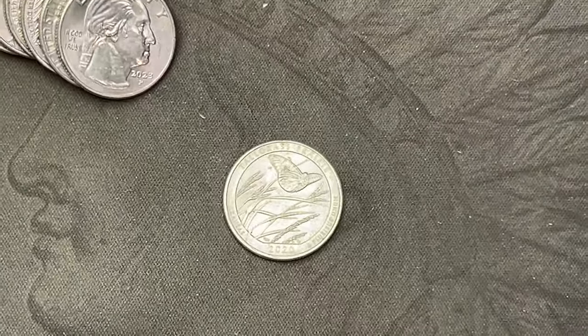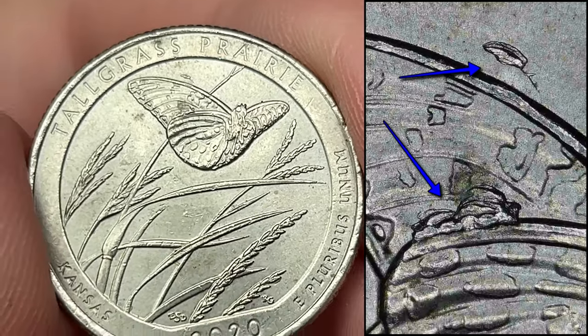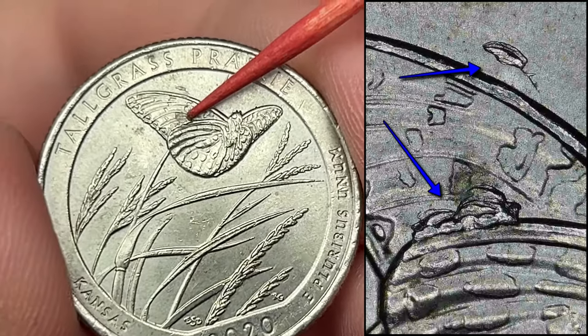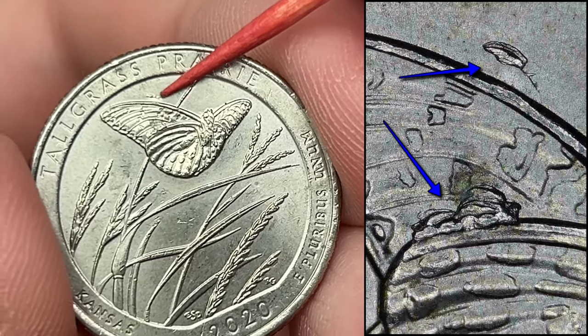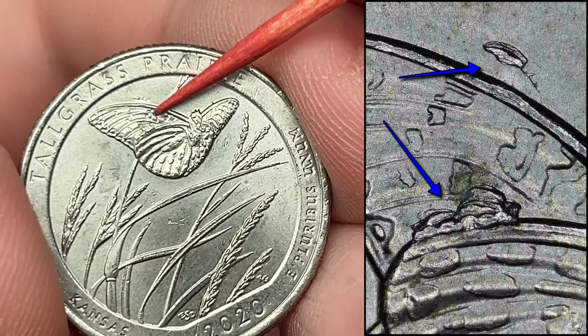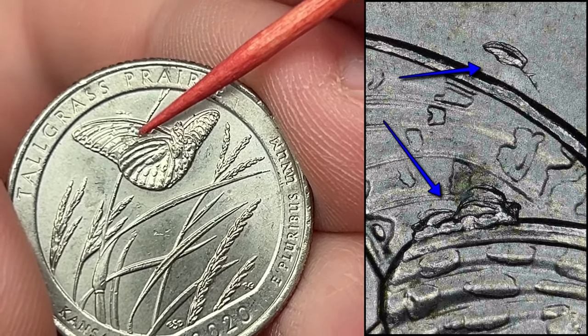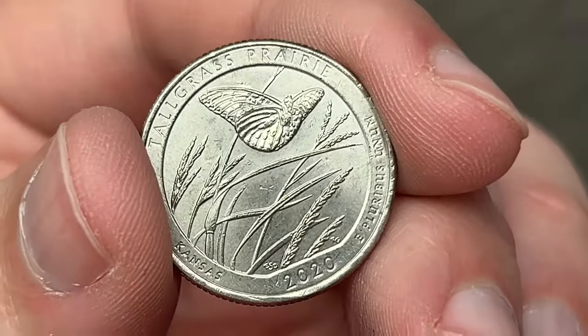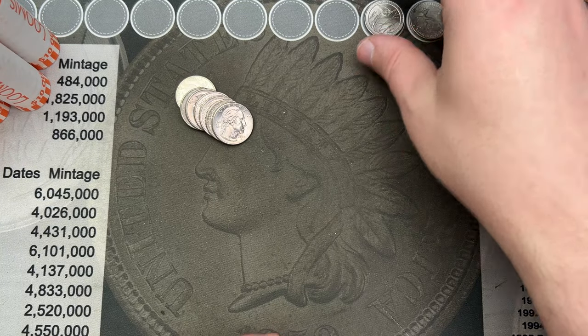Still on roll number five and we have a nice little die chip on this tall grass quarter. You can usually find some die chips here. This one is a good size. It almost has a die chip above the top wing, so that's a couple of die chips there. Pretty cool and a pretty sizable one too. I've seen them bigger but I've seen a lot of them that are smaller.